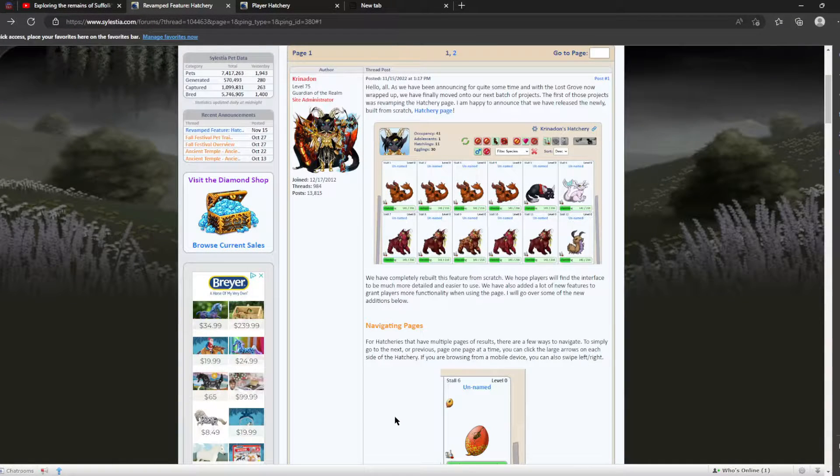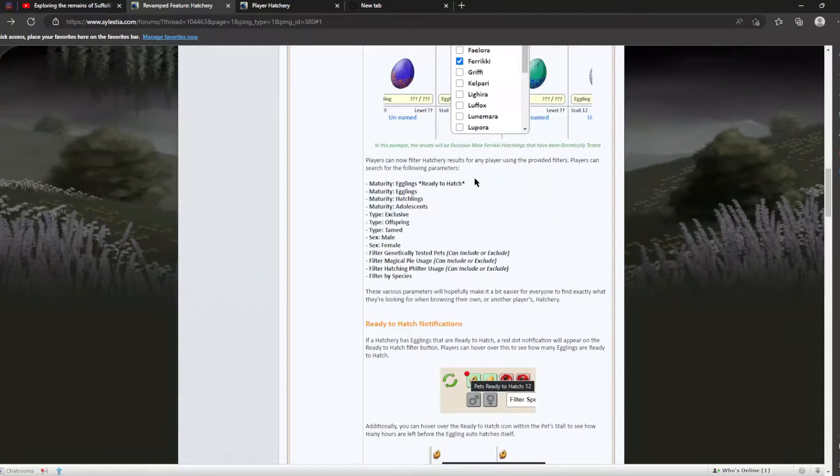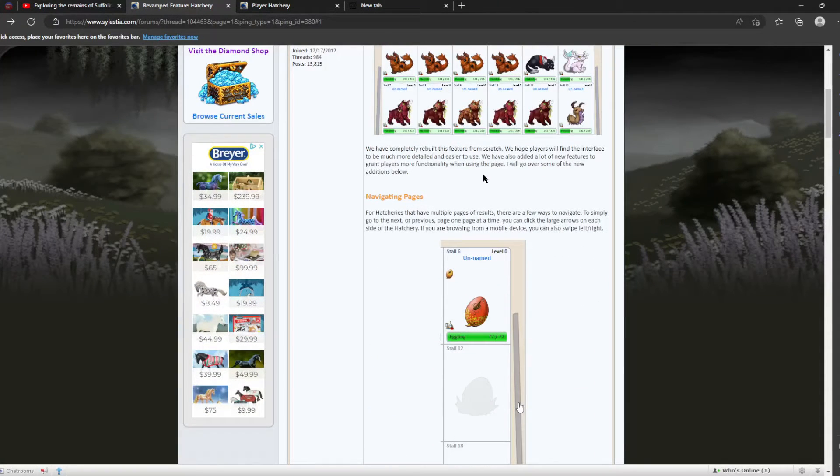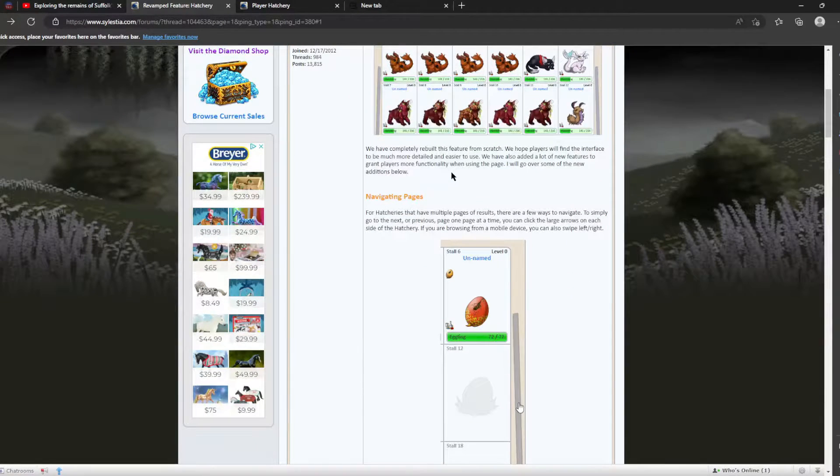Ahoy there everyone, my name is Orca and welcome back to An Orca's Guide to Celestia. Today we are back with a hatchery update. Quinn has just posted an announcement and I thought I would go over how to use this because it's a little bit confusing. There's lots of new info — the new hatchery is a lot improved and a lot more mobile friendly. Let's get right into it because there is so much to cover.